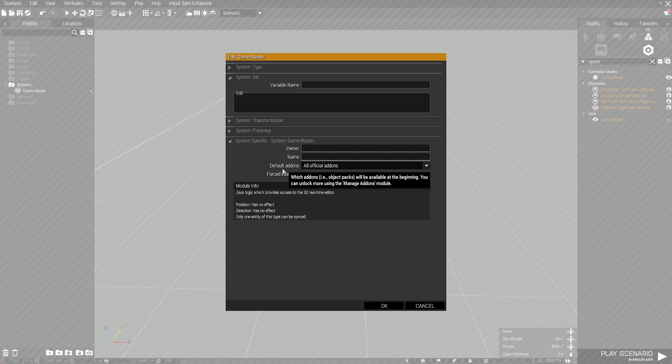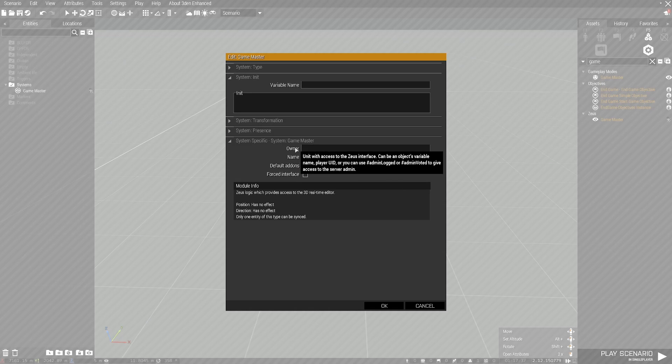Now let's open this up. We're going to drop this down and select All Unofficial Add-Ons. Now, if you want a specific unit in the game with a variable name — like say if you have an officer in your mission with a variable name of A — you'll just simply put A. But if you want your server admin or host to automatically have Zeus, all you're going to do is type in #adminLogged, exactly as it appears on screen.